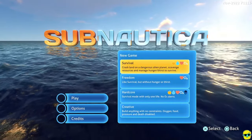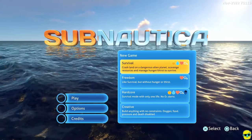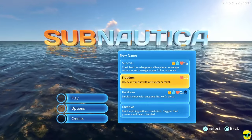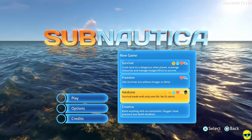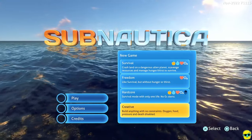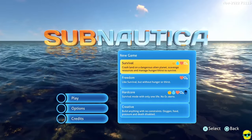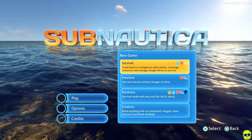I'm going to select play and start a brand new game on survival mode. You have choices: survival, freedom, hardcore, or creative — very similar to Minecraft choices. Survival is the base game experience. Freedom is more casual if you don't want to worry about eating or drinking. Hardcore gives you only one life, which is brutal for a first playthrough since drowning can easily happen. Creative is if you just want to explore without challenge. We're choosing survival, so we have to manage eating, drinking, oxygen, and health.